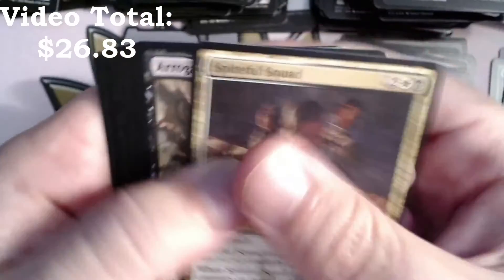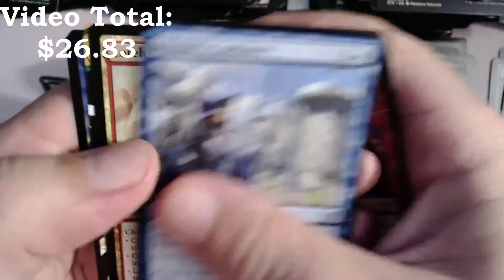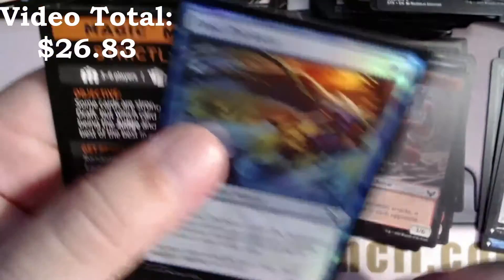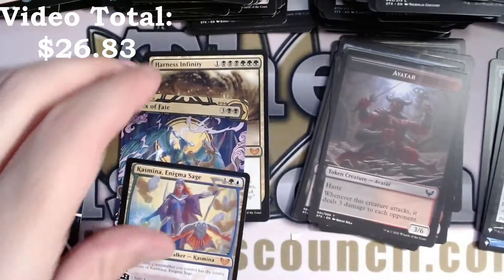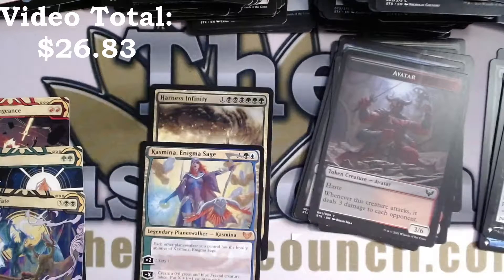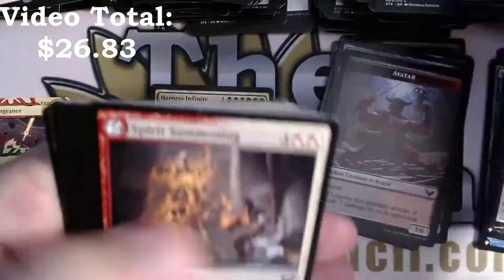Uncommon lesson. Explosive Welcome, Mentor's Guidance, Lorehold Command with a Channel — hello, mystical archive — Channel! Frost Trickster, and garbage card. I don't know how I feel about counting these mystical archive mythics because some are upshifted in rarity just because. But with this box I'm going to have to count them, otherwise we're not getting anywhere close to a satisfactory number.